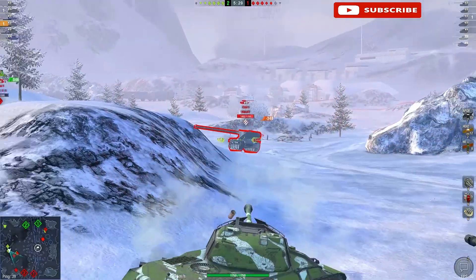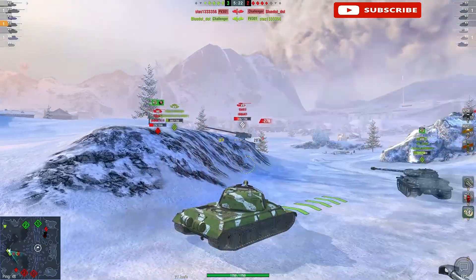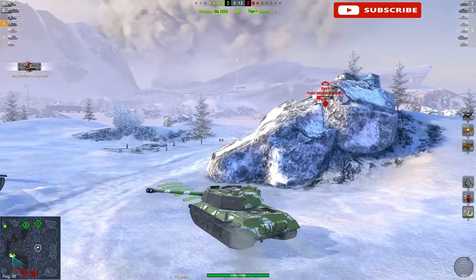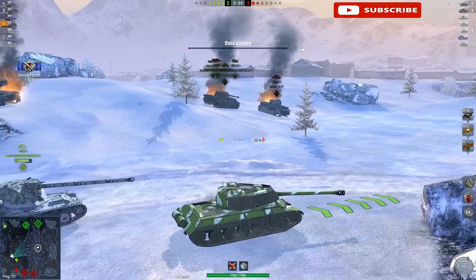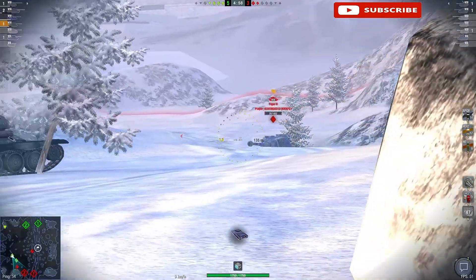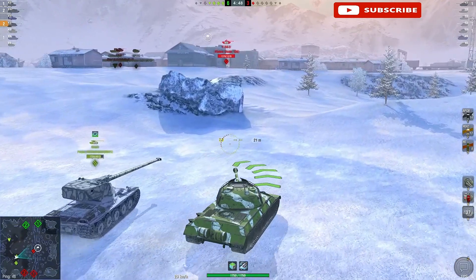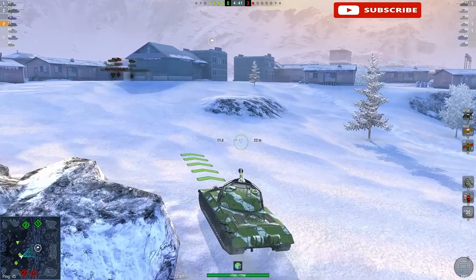The enemies are pushing from the back but that's no issue. Tiger 2 is just sitting in the open — let's activate the adrenaline. What is wrong with this Tiger? We might make less damage than the previous battle. T34-3 spotted — depending on the matchmaking, this tank can actually work.